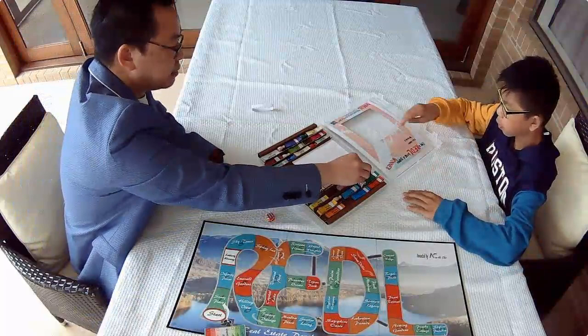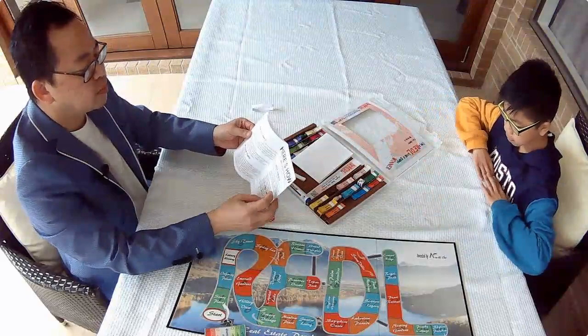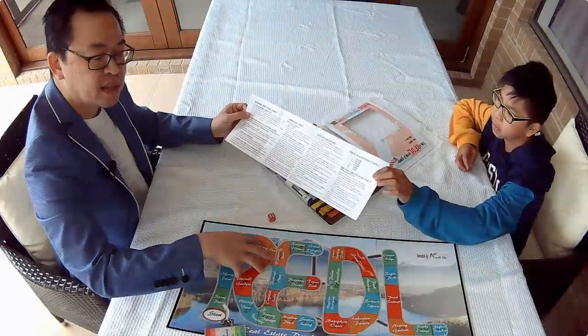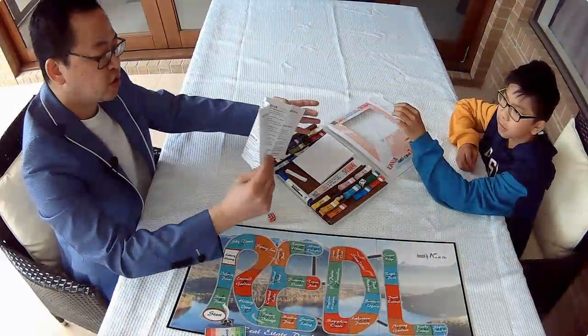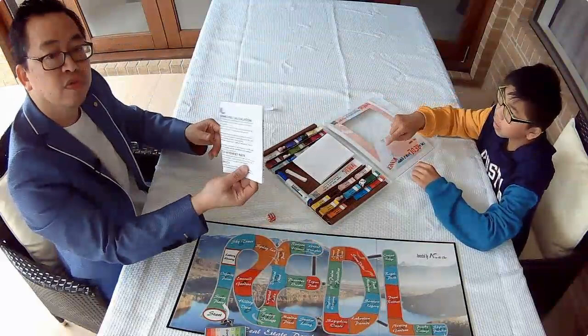We've also got a rule book. This details everything that happens in the game — what you can do when you land on each property, what you can't do, how you pay, how you win the game, how you start the game, the setup, and so on. All the rules are in this book.